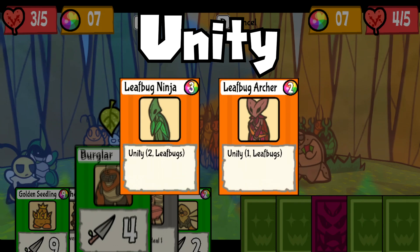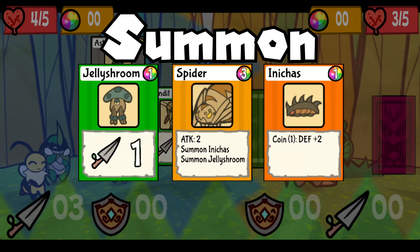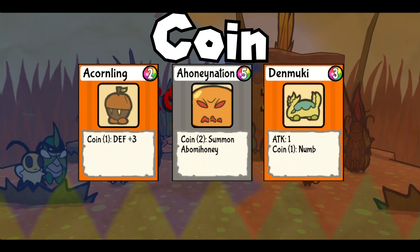Summon cards are simple. When the card is played, one other enemy listed next to the effect will appear for that turn and its attributes will add to your draw. Spider, for example, summons both a Jelly Shroom and a Ninja, which have their own attack power and effects that can take effect for that round. Coin cards are, well, a coin flip. There's a 50-50 chance that the effect next to the coin icon will activate. This can range from a Honey Nation's Honey Summon, Acorling's chance of increasing defense, or Zenmuki's numbing ability.